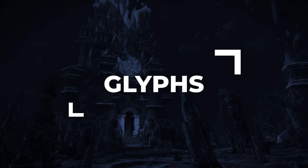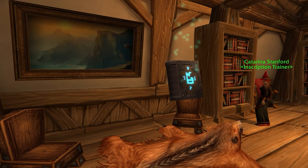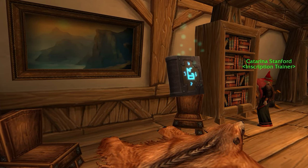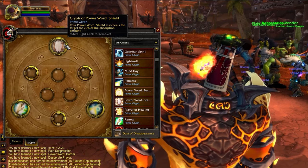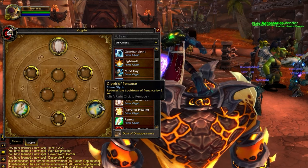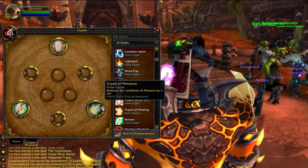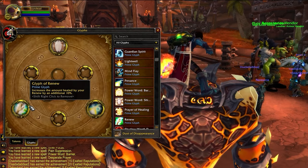Along with Talents, the Glyph system has changed just a little bit in Cataclysm as well. You're going to have three additional Prime Glyph slots on top of Major and Minor. Your Glyphs are fairly set in stone, but there is one adjustment you can make in the Major Glyph section. Your first Prime Glyph is Glyph of Power Word Shield, which is going to make Power Word Shield actually heal the target for a percentage of the absorption. You're then going to slot in Glyph of Penance, which will reduce the cooldown of our main healing ability by two seconds — we need Penance to actually top targets. Finally, you're going to pick Glyph of Renew, which simply increases the amount of healing done by your Renew.